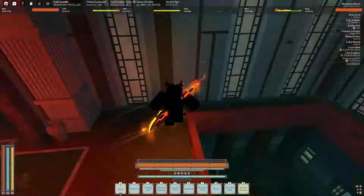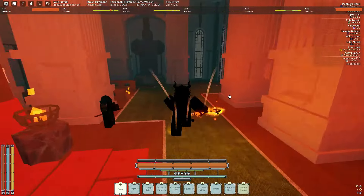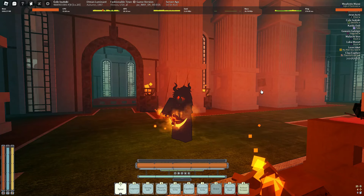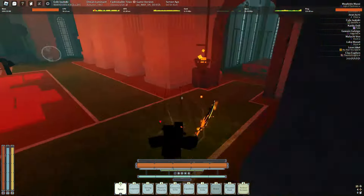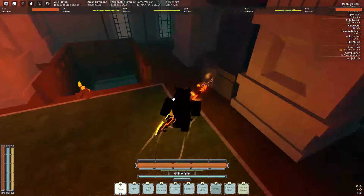So Brace gives you complete Hyper Armor, but it requires 75 Fortitude, and it's really bad at regular level — but level 5 Brace, let's count it: 1, 2, 3, 4, 5, 6 — 6 seconds of Hyper Armor. Do you realize how good that is? That's corrupted, run it back right there. That's actually insane.